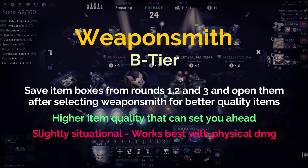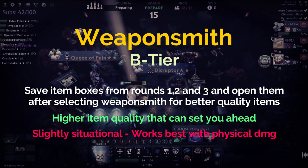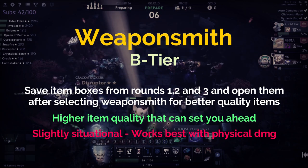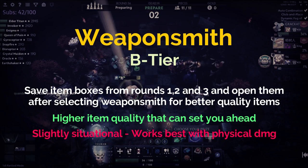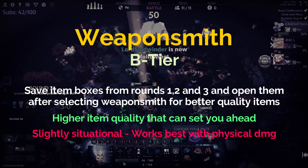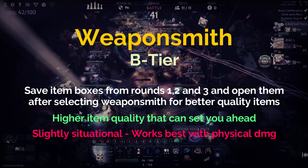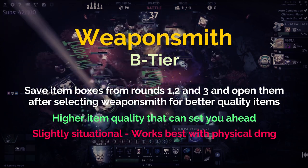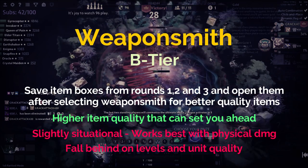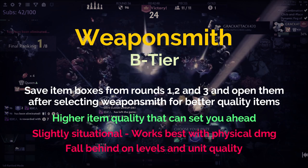The problem with saving your items is that you're foregoing opening boxes from rounds 1 to 10 and possibly foregoing rounds you could have won. But if you opted to open with priests it's not too bad since you're going to lose them anyway. In situations where it works with physical damage based compositions, it can provide really insane items — like Maeonia Reaver or Sacred Relic at round 15. If you're playing knights and get a Desolator at round 16, you're probably guaranteed a win-streak. But if you don't get the items you want, you'll fall behind on levels and unit quality since Weapon Smith doesn't generate any gold.